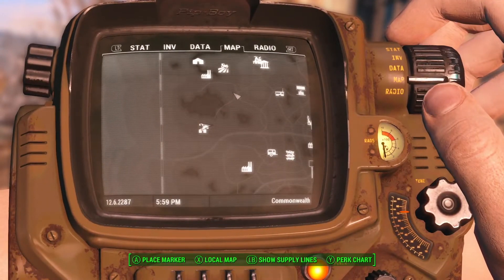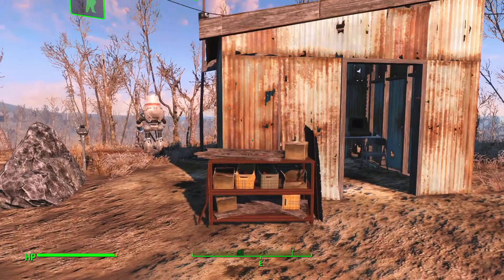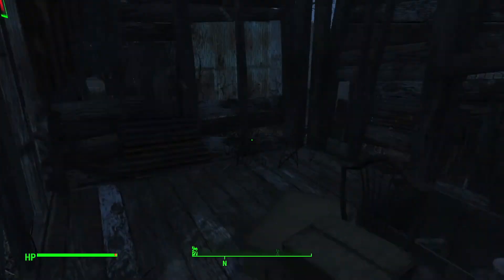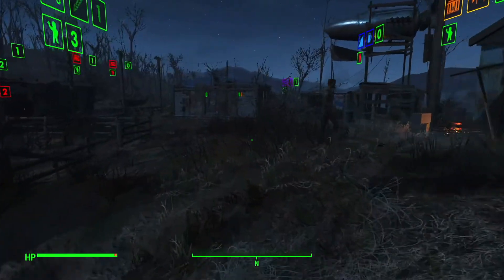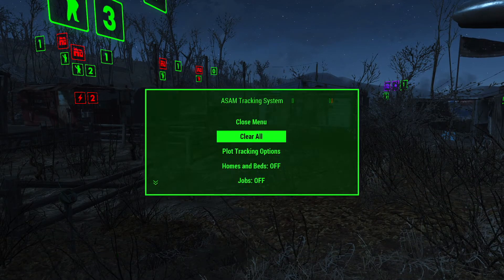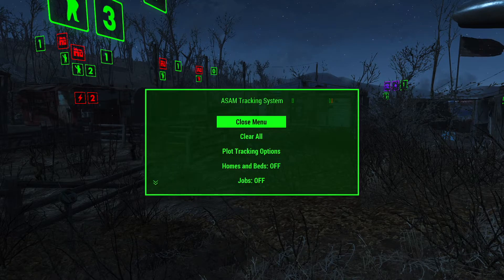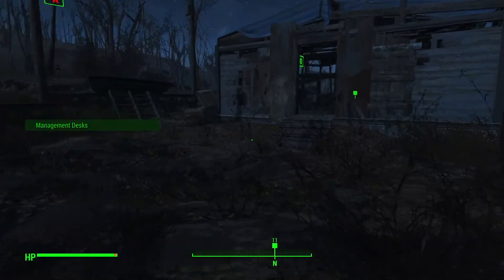So that's set. Let's go ahead and take a trip over to Ten Pines to see if that changed at all. Here's a trick some of you may not know about: if you go to the city manager tools and go to ASAM tracking, you can find the management desk if it's been misplaced or you've got a city plan and you're not sure where the city planner put it.